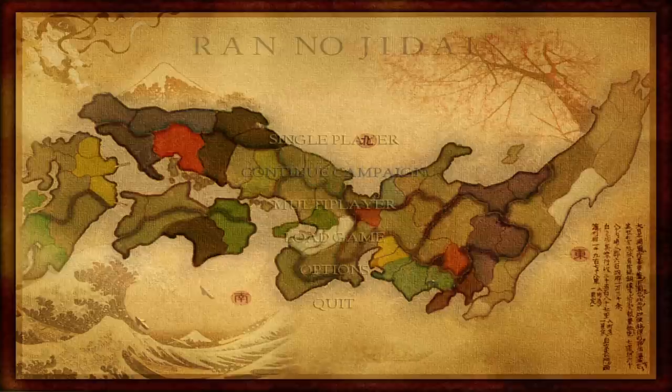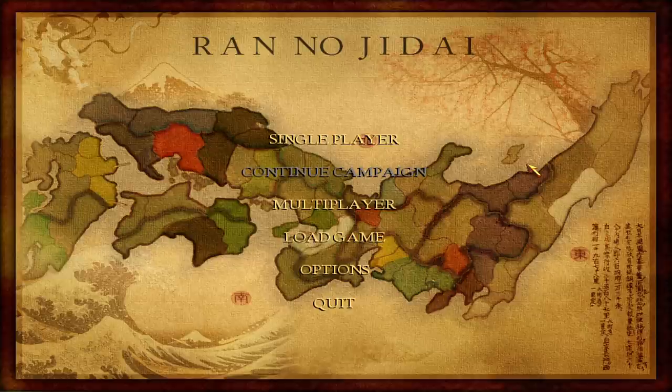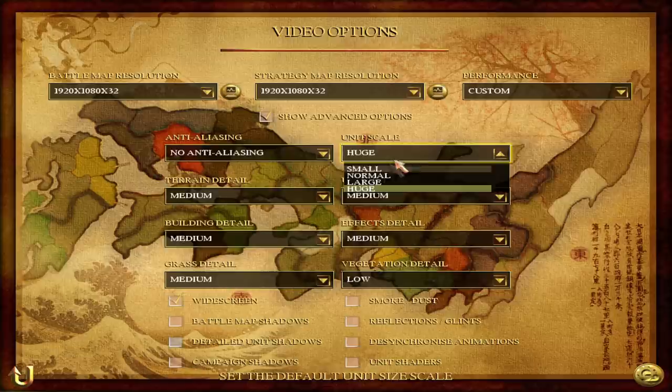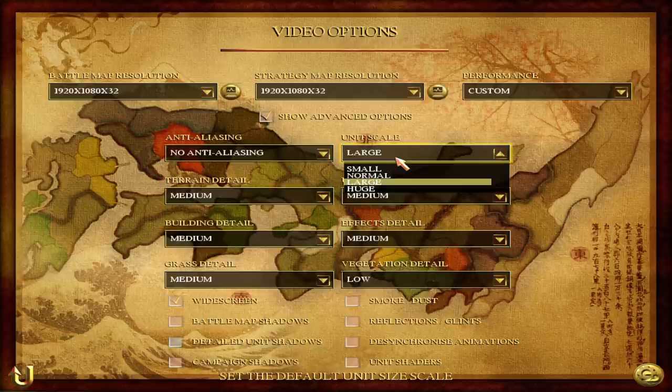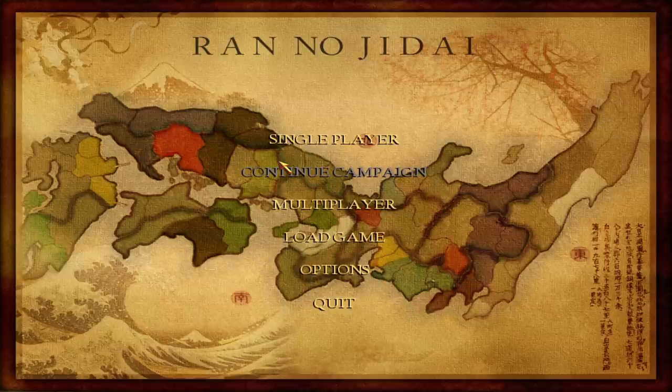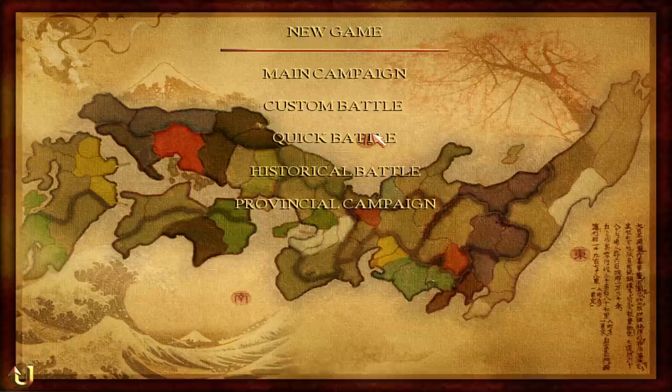This mod, Ren no Jidai, is a very nice mod. It utilizes a lot of elements from Shogun 2 — it uses sounds and the soundtrack from Shogun 2 as well as some aspects of Shogun 1. Unfortunately this mod has some issues, especially with performance. I'm actually going to go down to normal unit scale because performance is just really tough with this mod. That's the main con for me, in addition to a few other things which we'll cover.